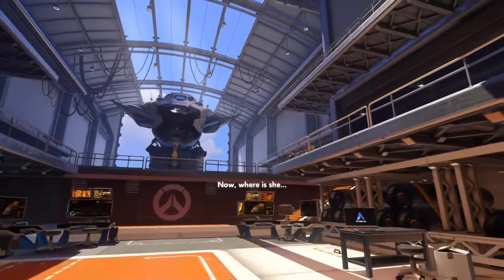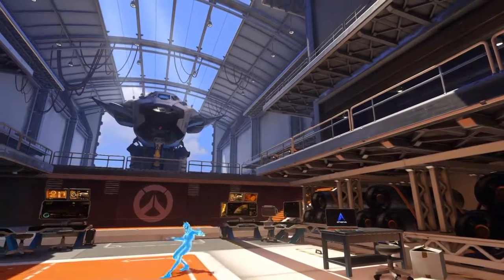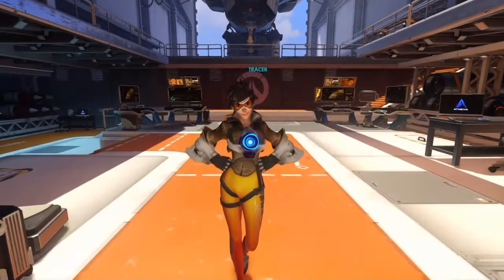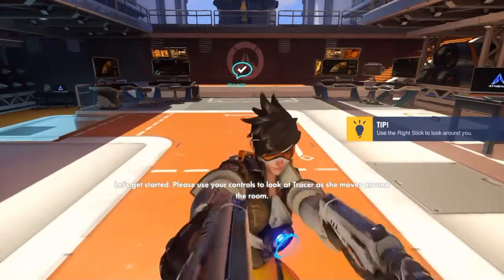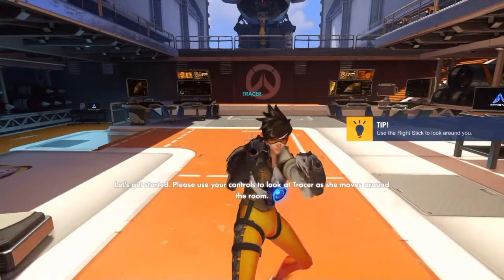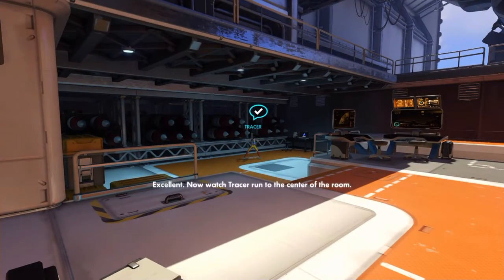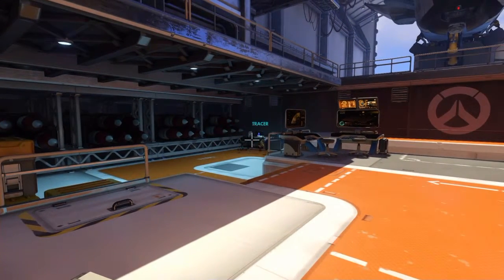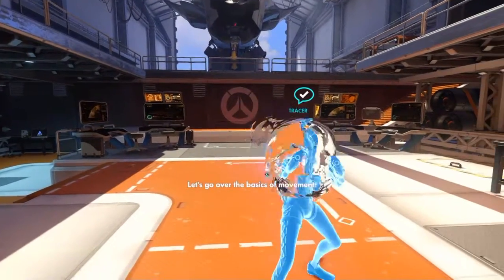Where is she? Wait for me! Hiya! Tracer here! Let's get started. Please use your controls to look at Tracer as she moves around the room. Over here! Excellent. Now watch Tracer run to the center of the room. Here I am! Let's go over the basics of movement.